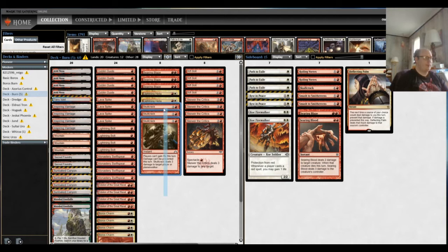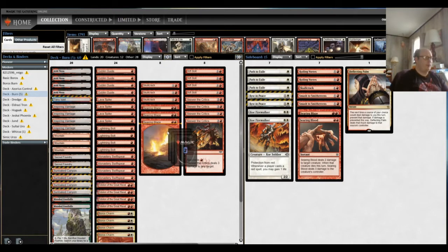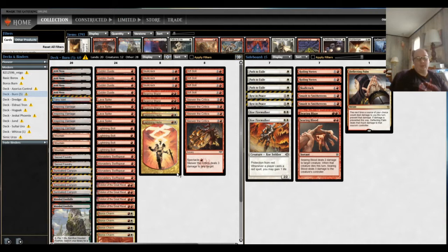In this matchup, the key flex cards are mainly Skull Crack and Searing Blaze — Skull Crack to prevent life gain, Searing Blaze to deal with creatures. Lightning Helix isn't quite as relevant, although being able to target creatures and gain a little bit of life in some awkward situations can be important. A lot of times it's just about them establishing the combo or getting too much life for burn to handle.